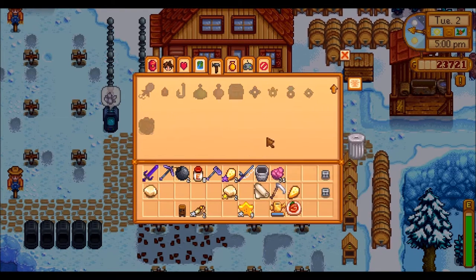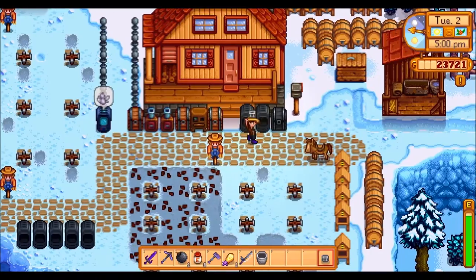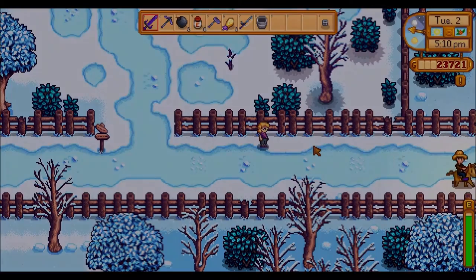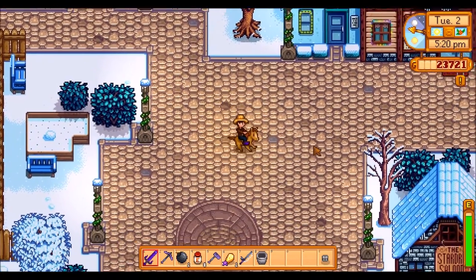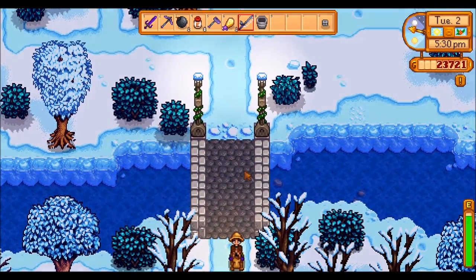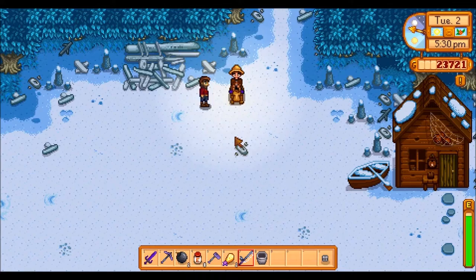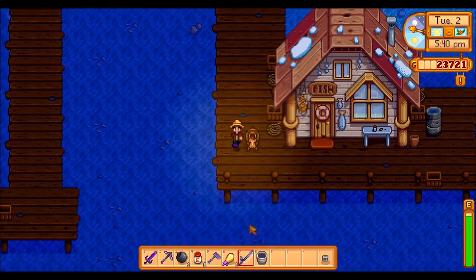So we are going to be using these trap bobbers — they're the ones I typically use. And we're also going to get some more bait. We might as well finish that out — heaps more bait. So now let's head down and see if we can catch a squid. Squid can be quite difficult to catch, which is the other reason we want to try with that bobber. So that should make it a bit easier for us.